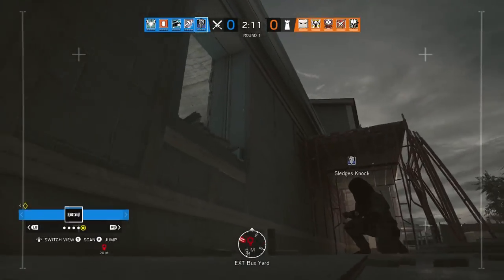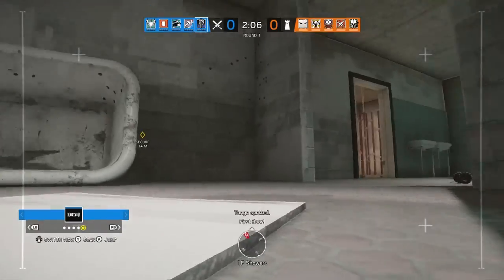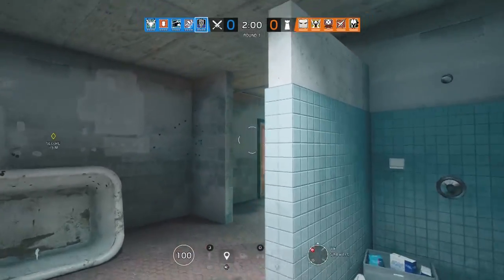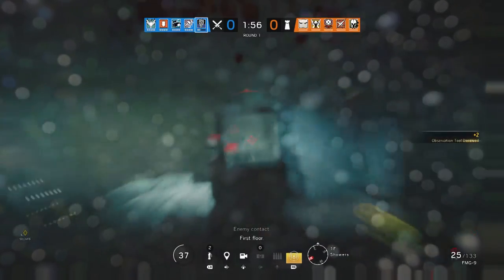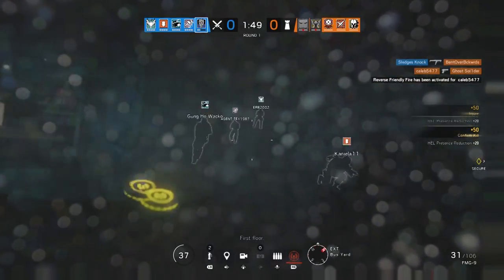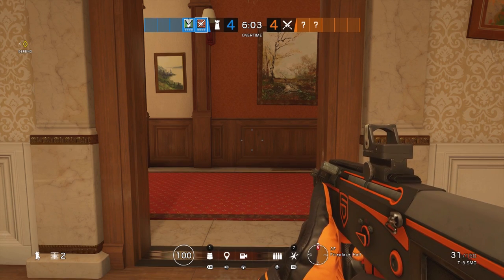Her primary special gadget is the Hell Cloak. When active, this serves a couple of functions: she becomes invisible to cameras and gains some limited silent step ability too. It's very much a combination of Vigil and Caveira rolled into one on an attacking operator. The cloak has unlimited uses and can be infinitely recharged. You don't have to wait for the ability to completely recharge to 100% before reactivating it, but if the charge is in the red, it won't let you activate until you get back above 20% at least.